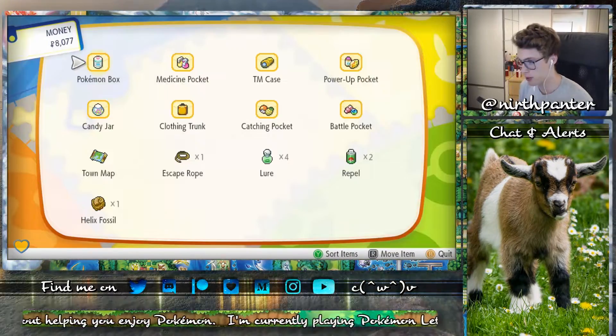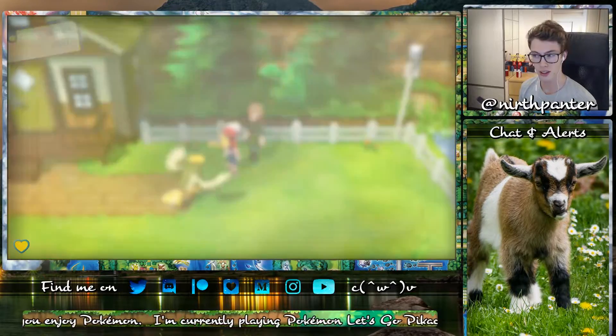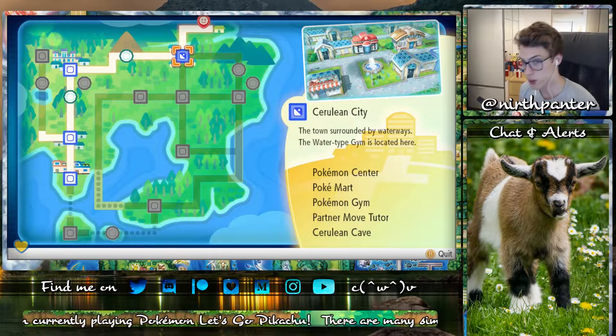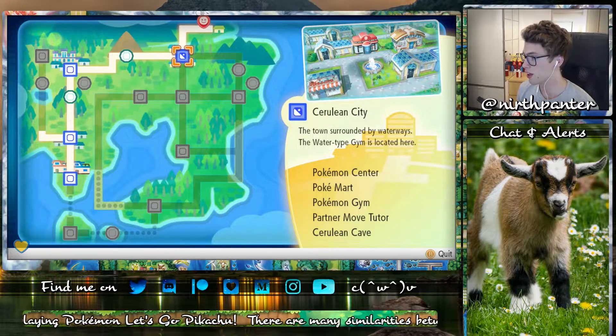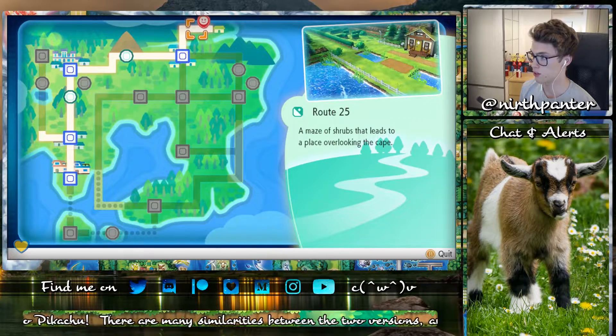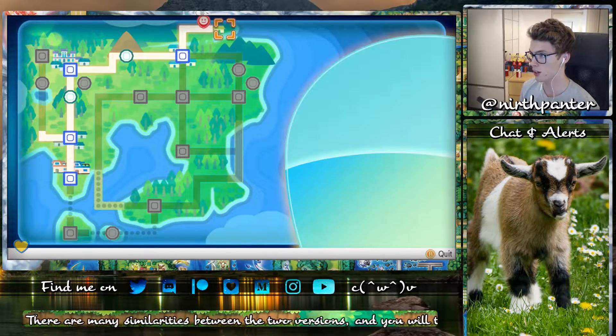If I bring up the map I can show you where this route is. It's north of Cerulean City. You just head over here and then go north, cross Nugget Bridge, and then head right, and eventually you'll end up here.